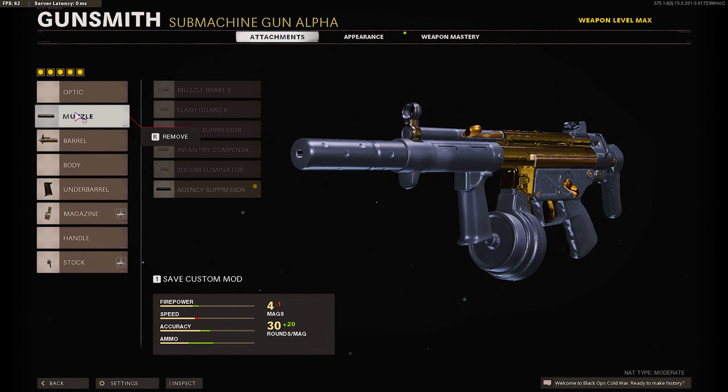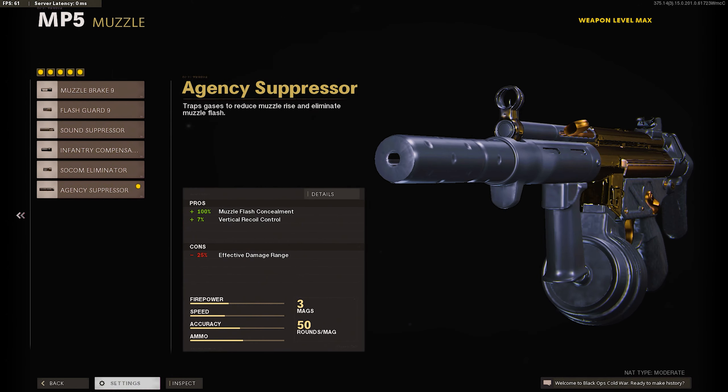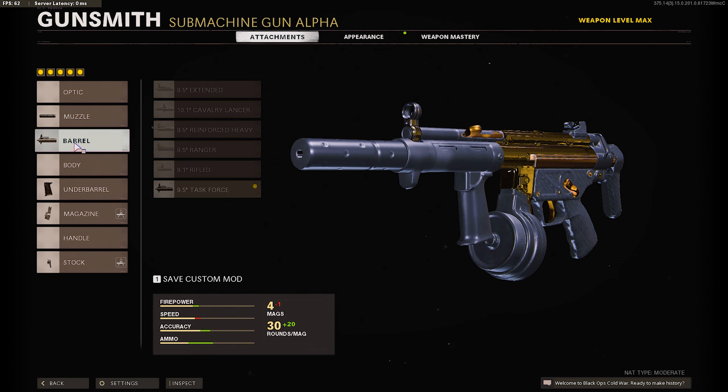For the secondary we have the Marshals with Dragon's Breath, dual wield, and cut down — that's basically it. Now for the MP5 class setup.